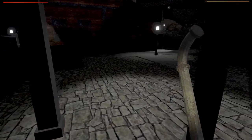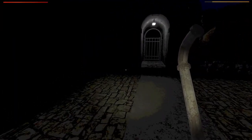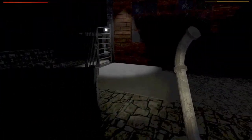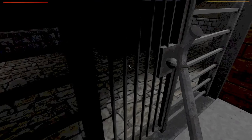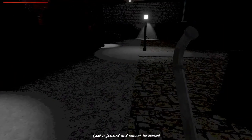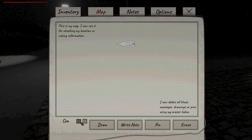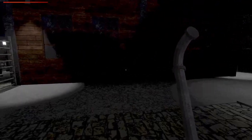I seem to recall something about a bow and... Oh, I remember. Yeah, when I first started playing this I think I got up some of those stairs, and that's where the game crashed — or my PC crashed, rather. But I think the first time I played this in that first house, I actually ended up getting pinned in the corner. A gold coin. What the fudge? Lock is jammed and cannot be opened.